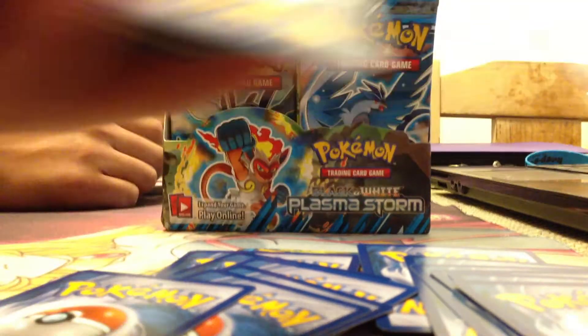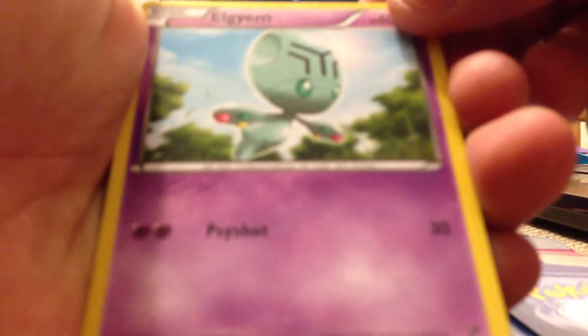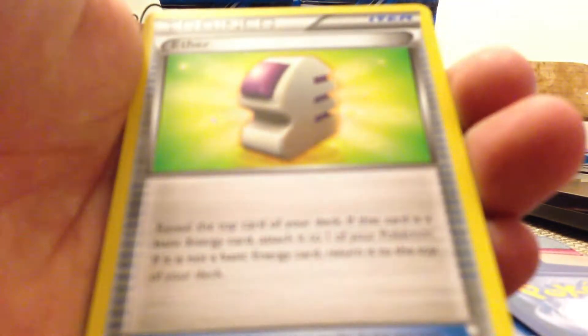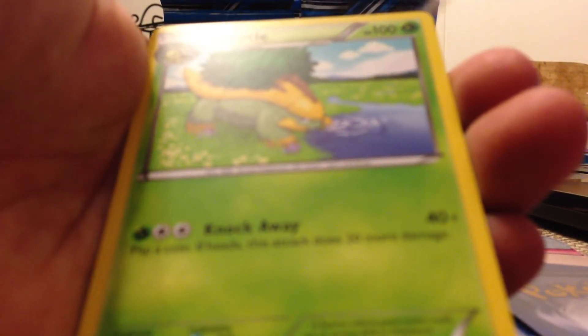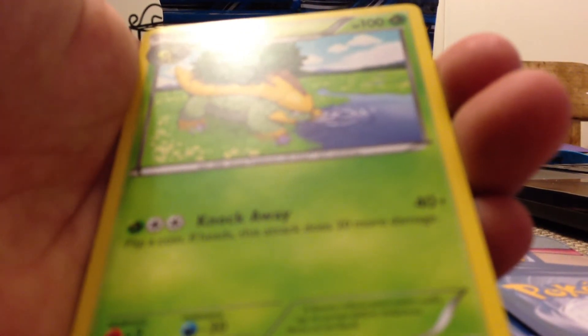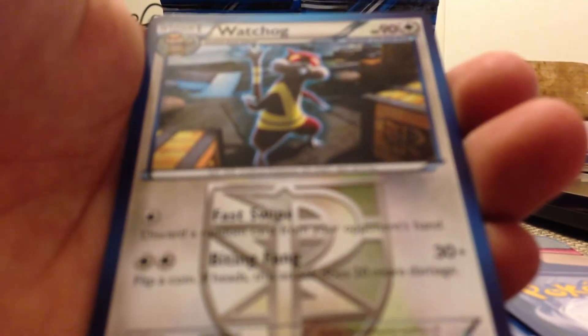I don't want repeats, but at least it's not the Rebirthers. We got Elgium, Seawattle, Doduo, Pansier, Fortloin, Eder, Grotto, and Whitechog.